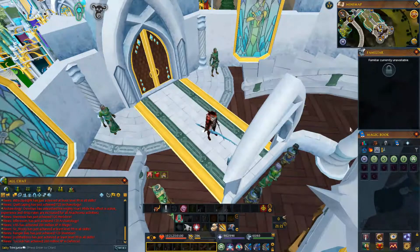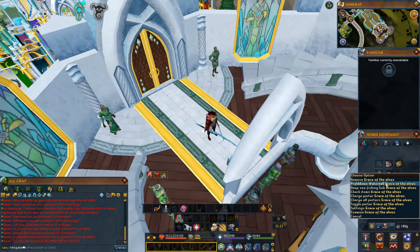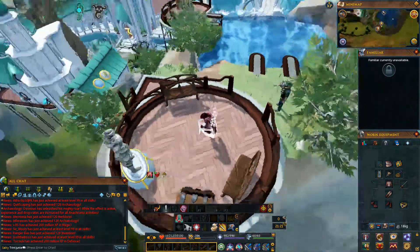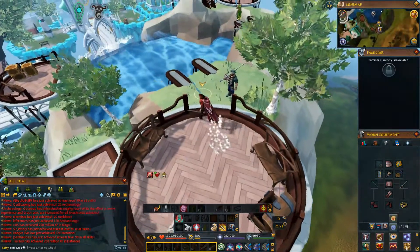Regarding how the teleport looks with the Grace of the Elves, you would just right-click it, and it'll be on your Grace of the Elves. So when you teleport, it'll look like this - you teleport right here, right to the main spots.